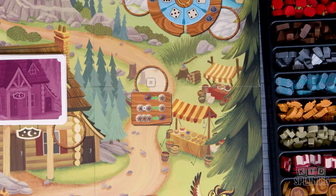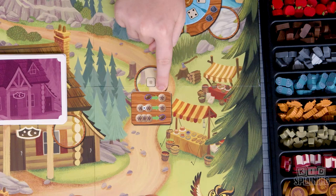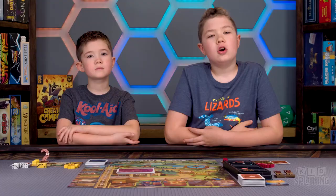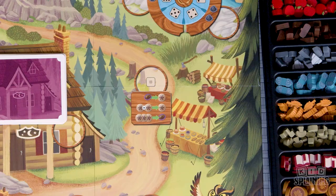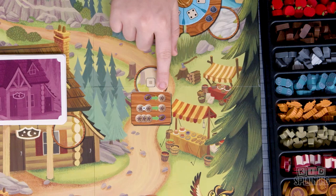In some places around the board you'll see this symbol, which means any good — wood, stone, fruit, mushrooms, yarn, and grain. Coins, stories, and lessons learned tokens are not goods. So if you have a worker in this spot, you can trade a coin for any good, two of the same goods for one of another good, or three goods for one coin. And you'll see this symbol a lot on traveler cards too.